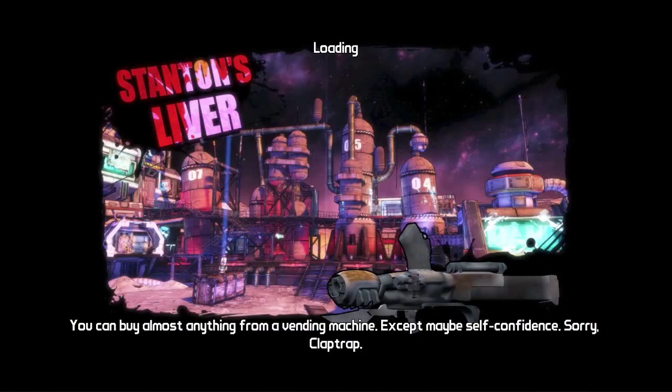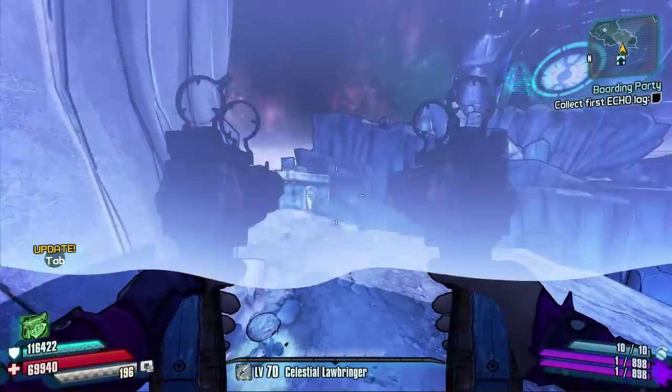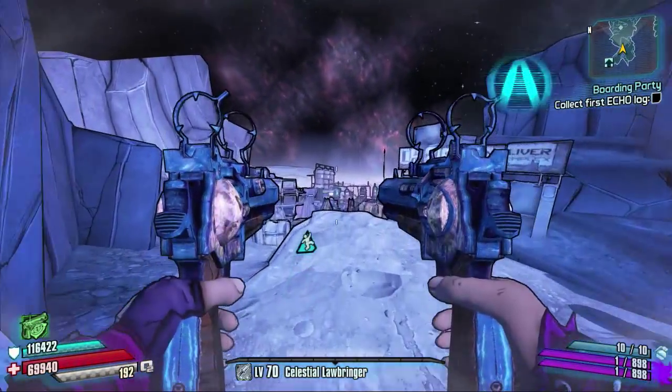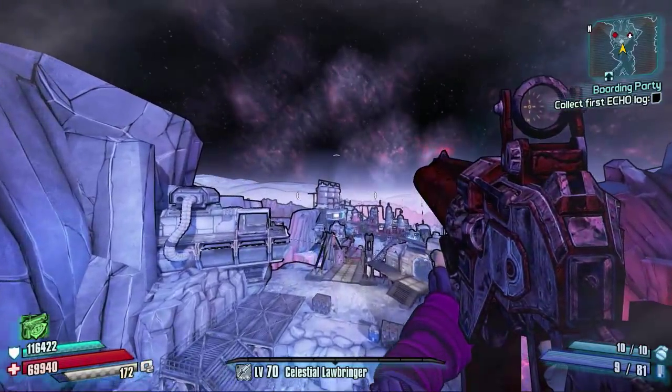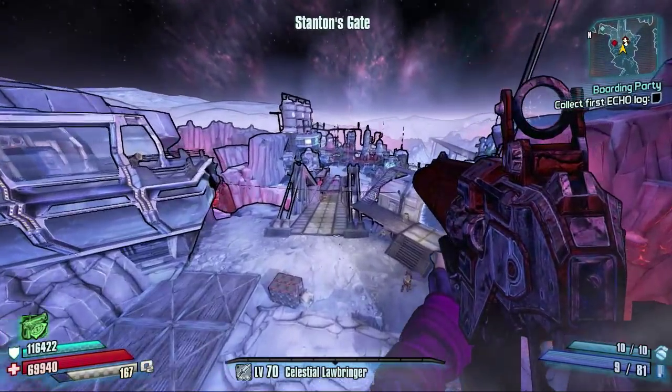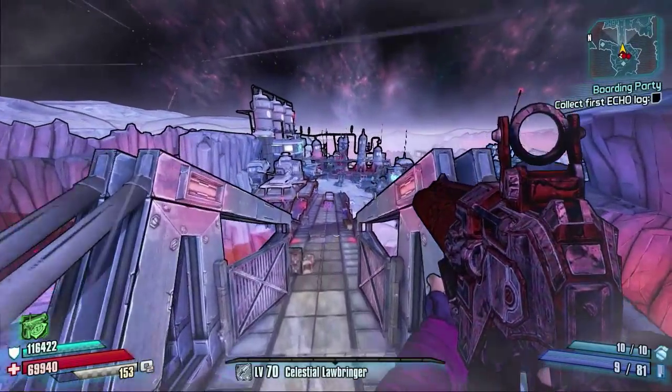The way to get this is to go to Stanton's Liver during the All the Little Creatures side mission. This is actually available very early on in the game — as soon as you hit Triton Flats, you can go to the Bounty Board and pick up the All the Little Creatures side mission.